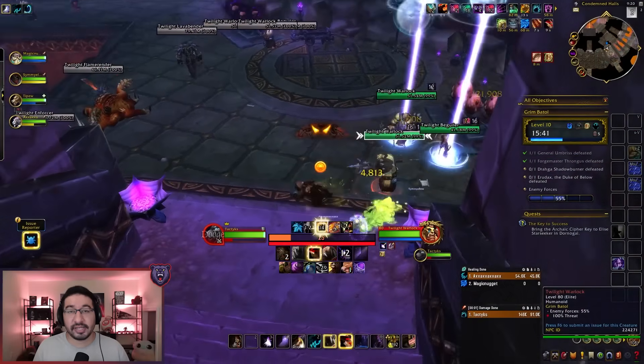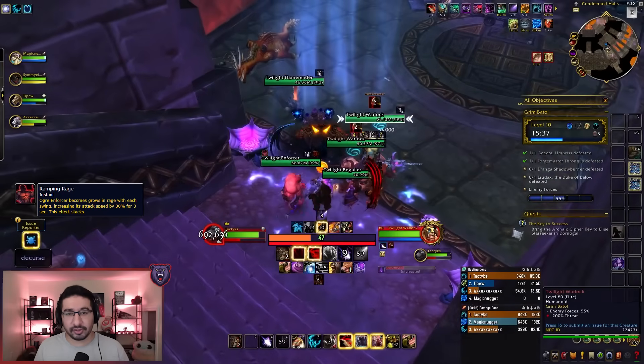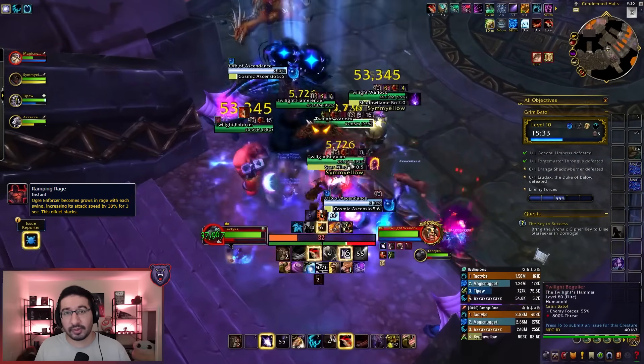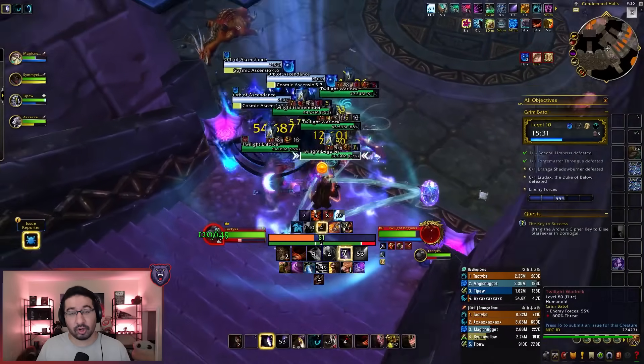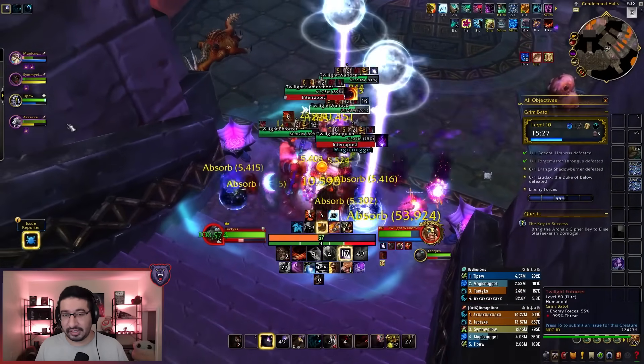Moving on, we have some more trash mobs. Tanks, you need to be aware of the Twilight Enforcer mobs. These guys have the Ramping Rage ability, giving them a stacking rage and attack speed increase with each auto attack, so you can use stuns longer than 3 seconds to drop stacks, or use a Soothe, or if needed, kite.